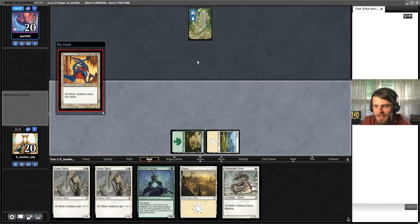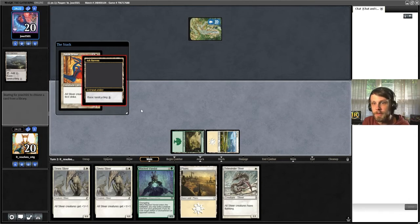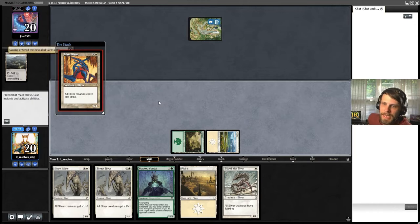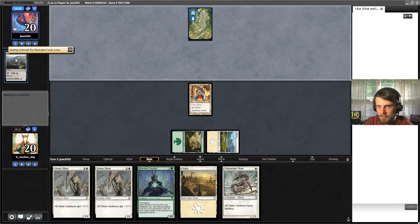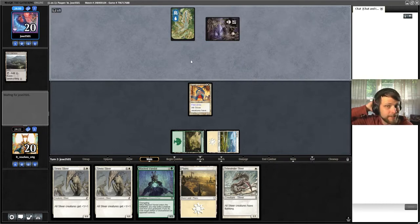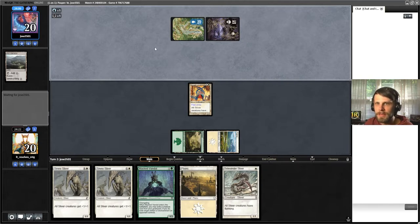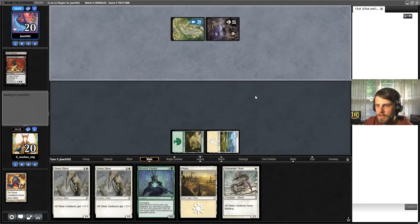We're going to lead on that Talon Sliver - giving first strike is usually pretty helpful. Let's see what they've got. Looks like a black control deck potentially, which is something we've got a sideboard plan for. It's not necessarily the best matchup, but we certainly have something. Next turn we can go Sinew Sliver plus Sidewinder Sliver.